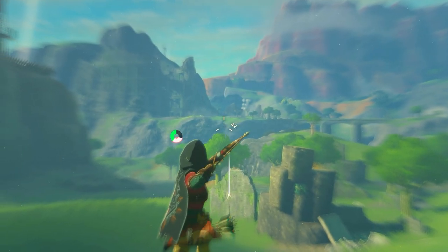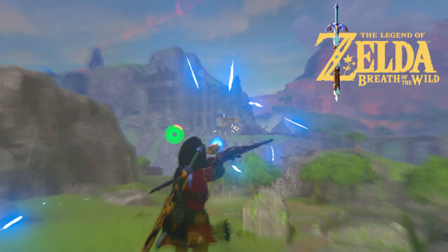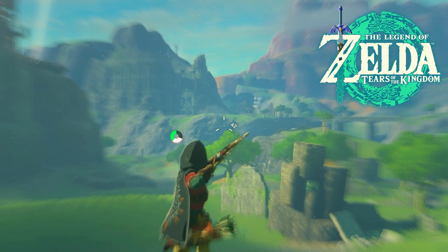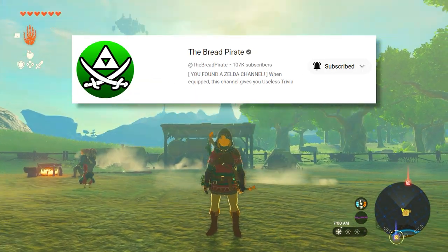People call this bullet time, but there's a secret about it that many people didn't catch. In Breath of the Wild, the stamina wheel constantly drains during bullet time. But in Tears of the Kingdom, stamina only goes down when you actually shoot your arrow — and here's what it looks like side by side. Special thanks to the Bread Pirate for sharing this fact.